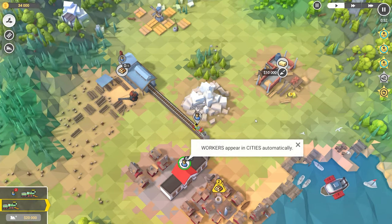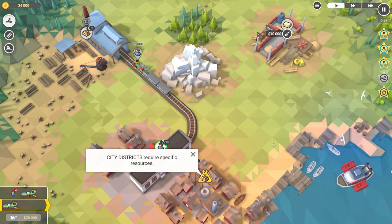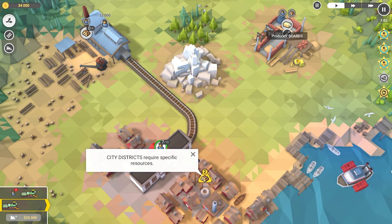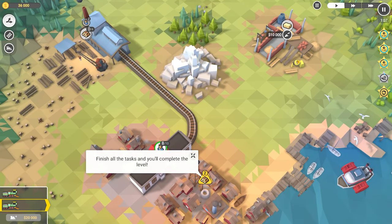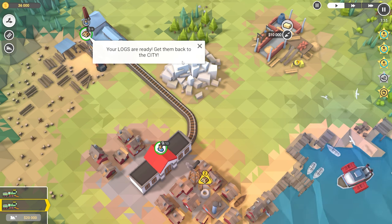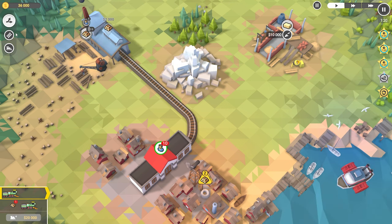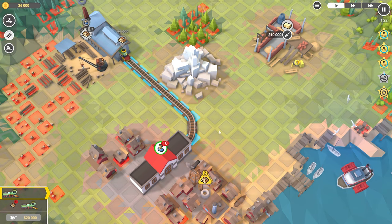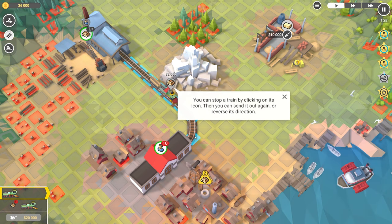Workers appear in cities automatically. City districts require specific resources, so this needs wood and lumber. Finish all the tasks and you'll complete the level. So I need two logs, six lumber coming here. Your logs are ready — get them back to the city! Oh, I just click on this to send them back. Now you can stop a train by clicking on its icon, then send it out again or reverse its direction.